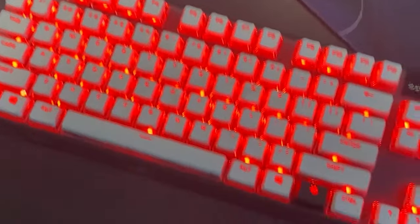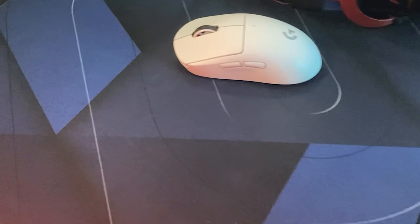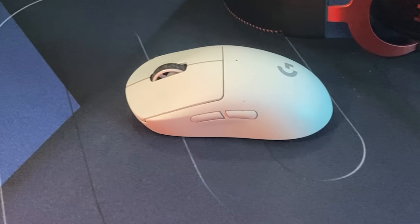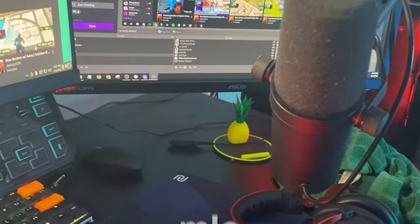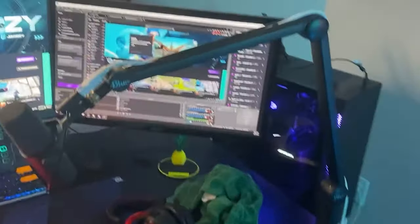For peripherals we got the Stream Deck, a VOC arm sleeve, the Apex Pro TKL keyboard, and the Zowie mousepad — best mousepad. I've got the Logitech G Pro Superlight in white, the Ducky One Two Mini, and the GoXLR to control the audio. I've got a dual streaming mic audio system going with the Sennheiser HD 7B.